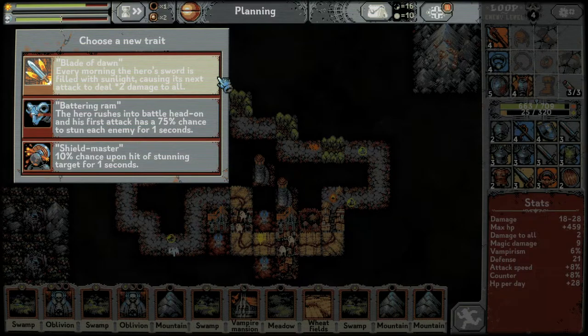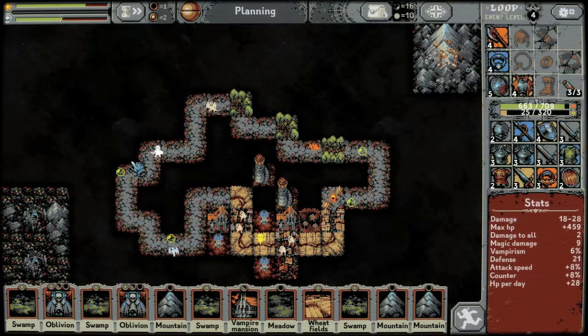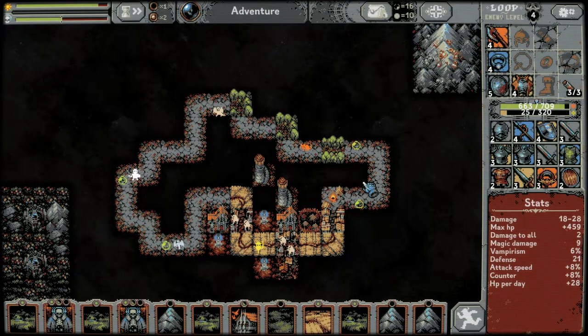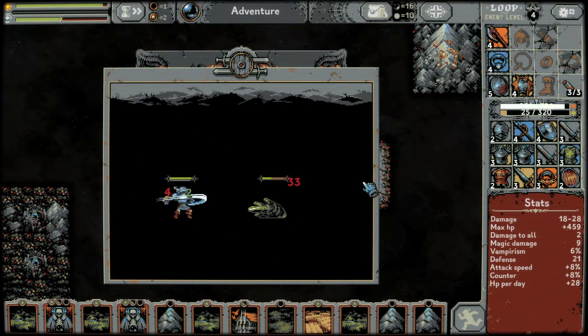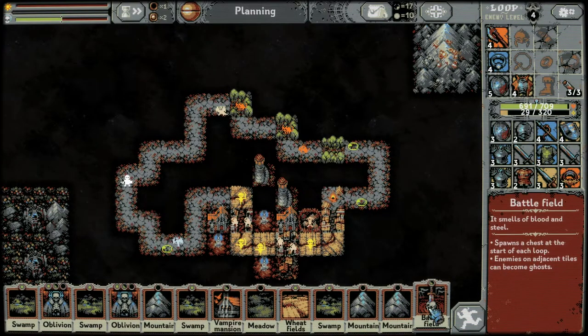Three trait options: every morning the hero's sword is filled with sunlight causing its next attack to deal double damage-to-all; the hero rushes into battle head-on and his first attack has a 75% chance to stun each enemy for one second; or a 10% chance upon hit of stunning the target for one second. That last one feels better in the long term — yes please!